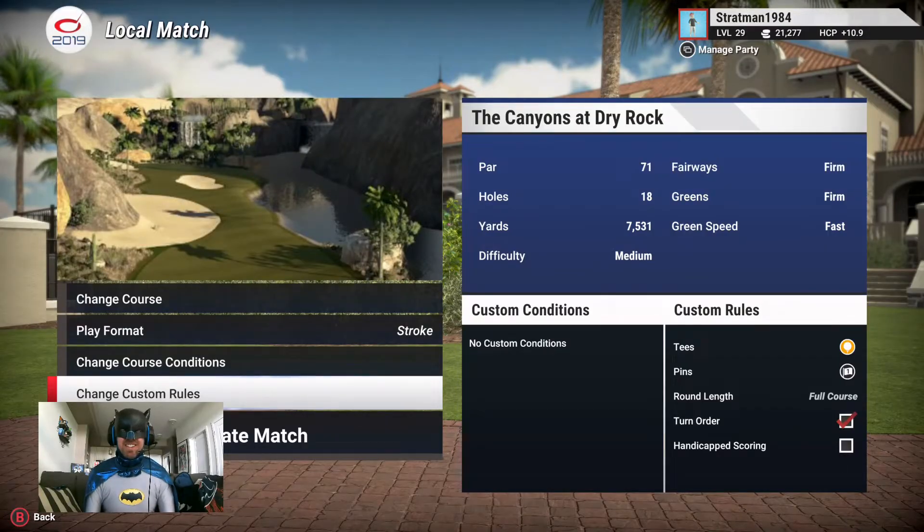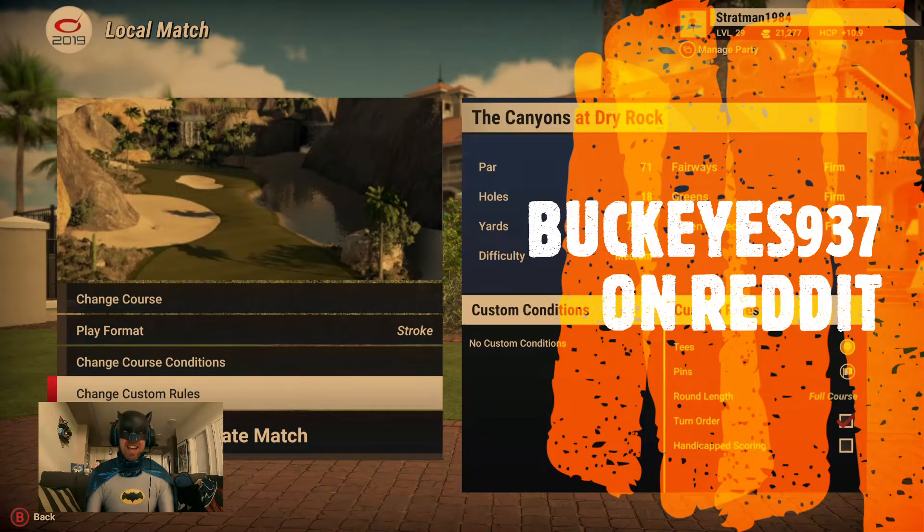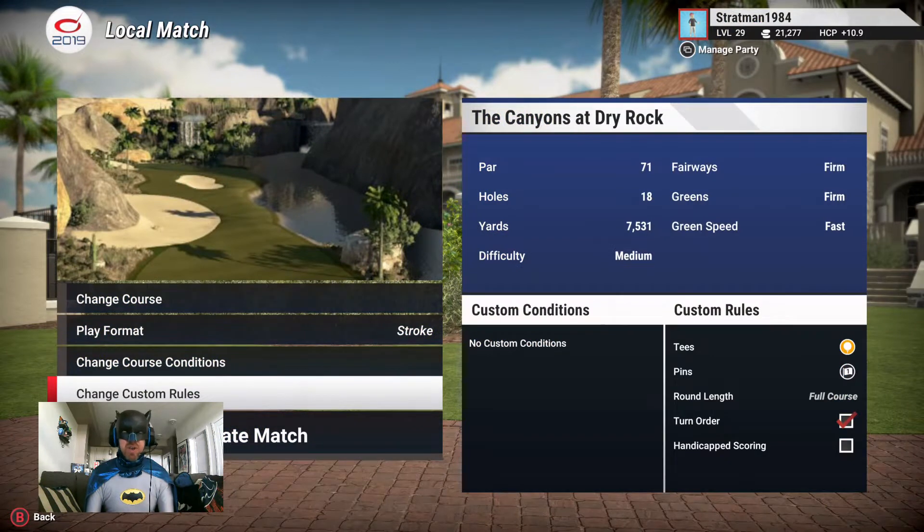Hey, all you Stratfans! Welcome to a special edition of Baddie's Requests. You can see I am at the Canyons at Dry Rock, which is a course that I happened upon through the user Buckeyes937 on Reddit. I will link to it in the description of this video, but we're going to try this out. Apparently it's a beautiful course, so here we go as we play it from the golds, because Baddie loves black and gold.